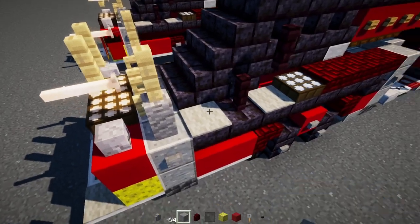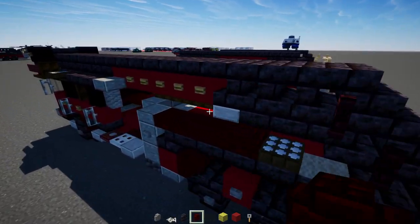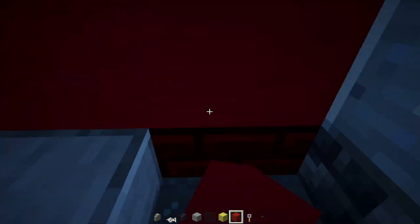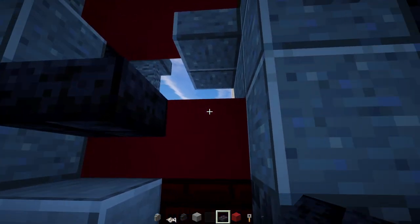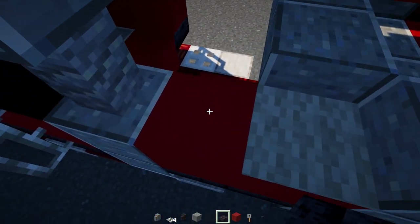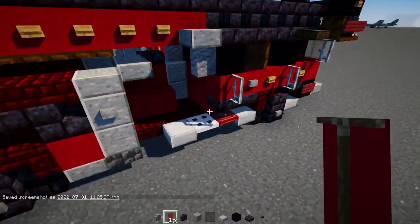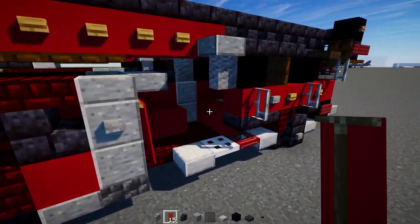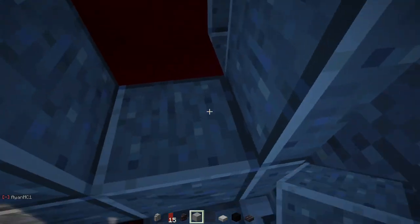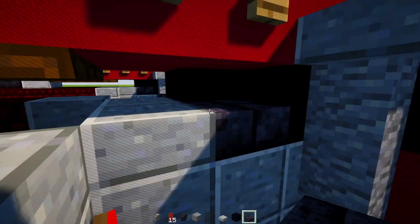Add light gray carpet, and two-blocks-tall polished blackstone brick wall. Then in this section, add two-blocks-tall polished andesite, red concrete two blocks wide down below, polished blackstone brick slab two blocks wide, red concrete two blocks wide, and light gray carpet. Polished blackstone brick slab and a smooth stone slab. Then on the other side, add a red banner, andesite wall two blocks tall underneath, and polished andesite in a two-by-three. Add black concrete in an L-shape and a polished blackstone brick slab.